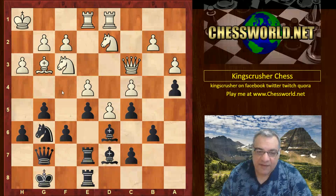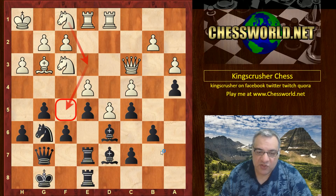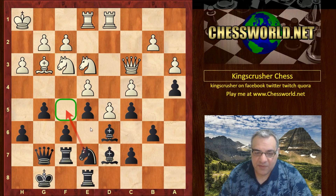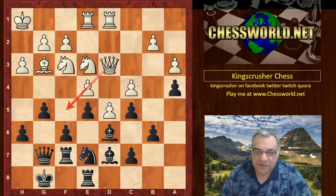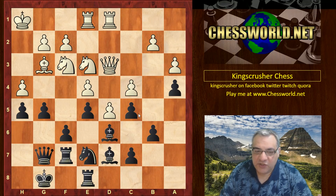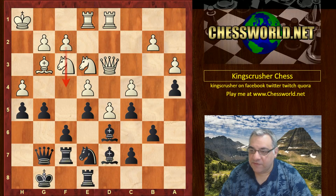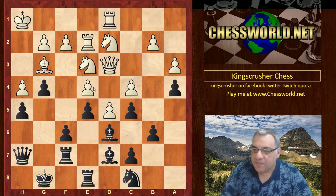Knight g6 — this does mean that f4 is very reinforced at the moment, but that f5 square is potentially weak. We see Knight f1, which is a classic positional maneuver to try and highlight f5 — not necessarily to occupy immediately, just to mark it out and lock it down. Rook f7, Knight e3, we see Knight e7 — so f5 is protected a bit more. Queen d3 and White is locking down on both sides of the board. h5, h4 — this does weaken the g4 square a little bit, especially if the pawn later plays f4.